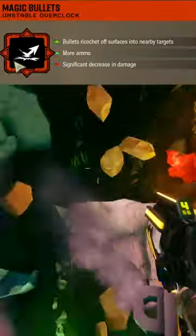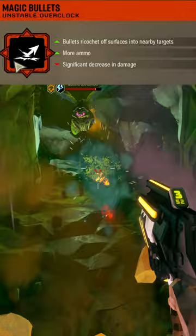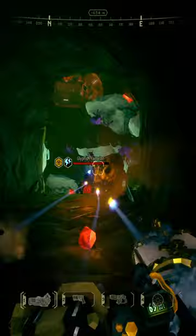Magic Bullets is an unstable overclock that decreases our damage pretty significantly — it actually hurts our damage quite a bit — but we get more ammo, and it makes it so any time we fire a bullet, so long as it's close enough to an enemy, it will bounce from wherever we hit into that enemy. This makes the revolver bullets extremely consistent, and there is a really strong build for taking Magic Bullets.